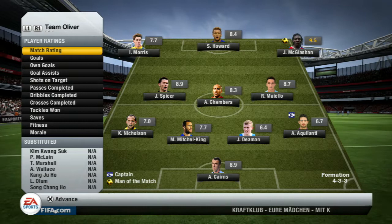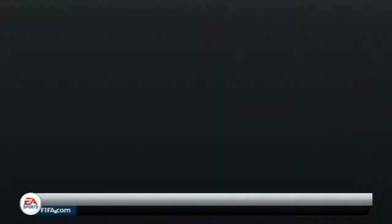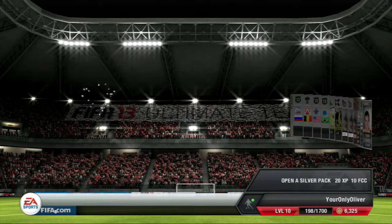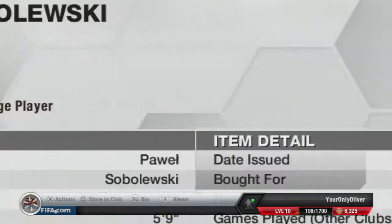Everything's going great. We went ahead and bought some packs after this — around four or five packs: two silver packs and around three bronze packs. We got a pacey attacking mid from Poland, a Senna type, with four-star skills. I'm not sure if I'll use him.